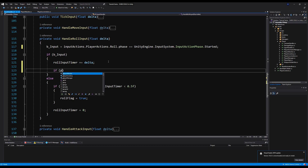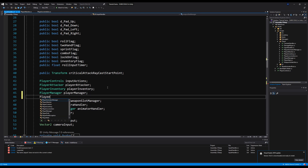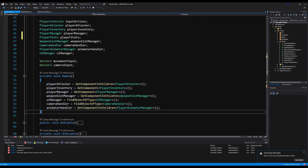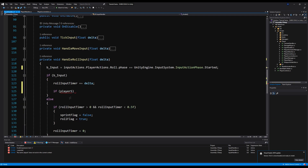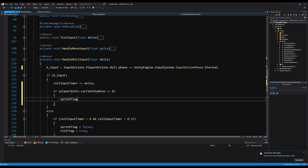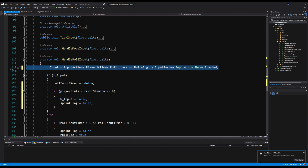This is the handle role input on the input handler. We need player stats referenced here, so let's declare player stats below the player manager and initialize it in the Awake method with get component player stats. Now for the B input logic: if player stats dot current stamina is less than or equal to zero, set sprint flag to false and b input to false.